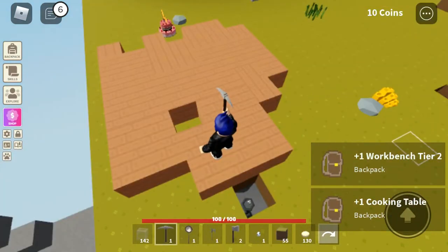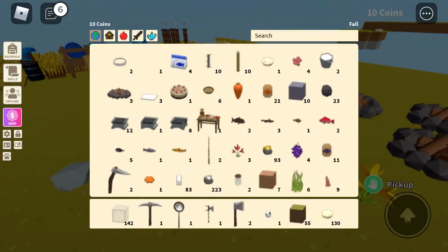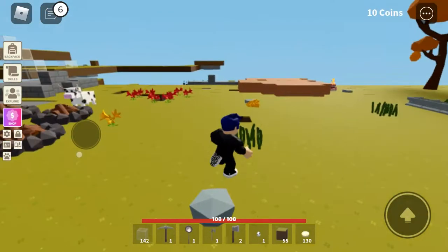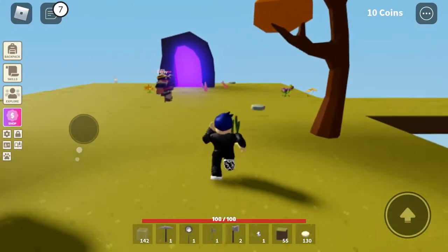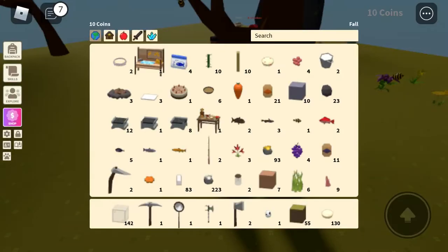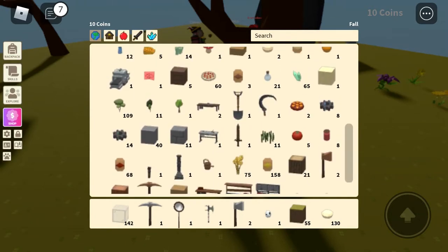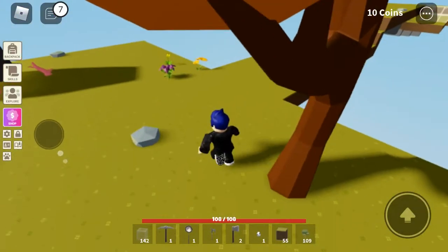So yeah, first thing I need to do is choose which wood I'm gonna use. What type of wood is this? I'm just gonna choose whichever wood I have the most of — I'm choosing this one, I have 109 saplings of it, so yeah.